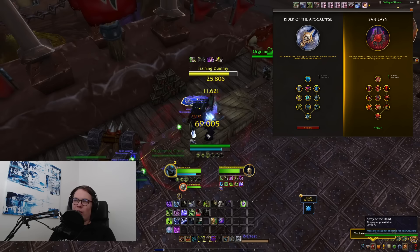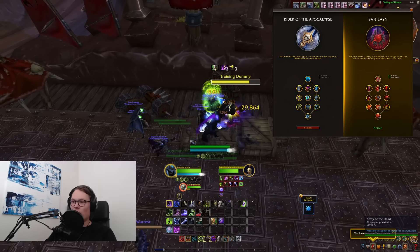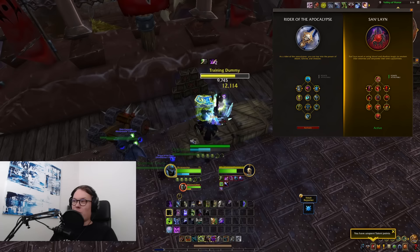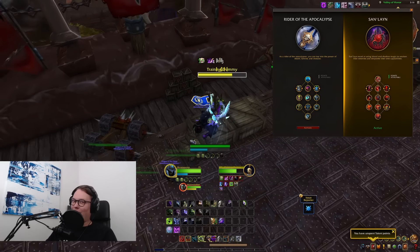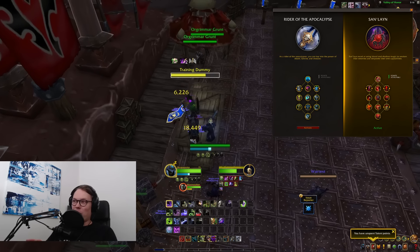My general vibe is that Rider of the Apocalypse feels very much passive — it's very cool, not gonna lie — but it doesn't have much of an impact on rotation. San'layn, however, has some really interesting aspects. I'm not sure it's all intended, but we're going to talk about exactly what I think is the correct gameplay loop here, which is really really different from what we currently do.